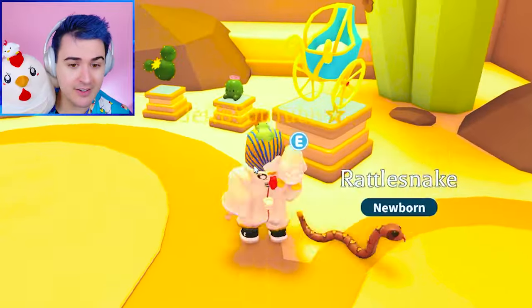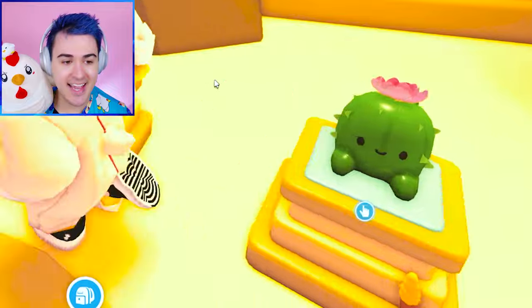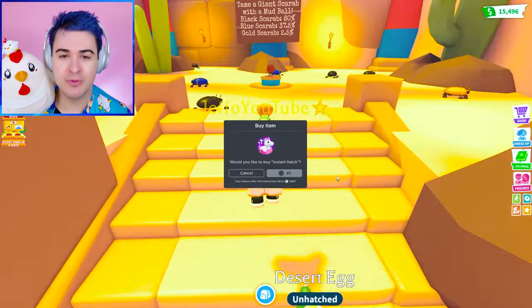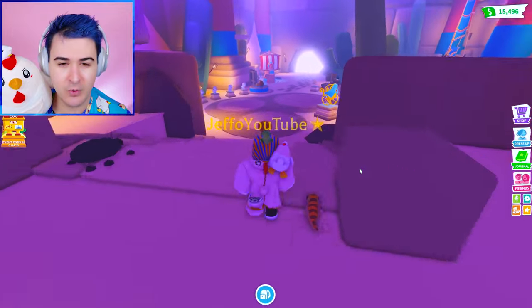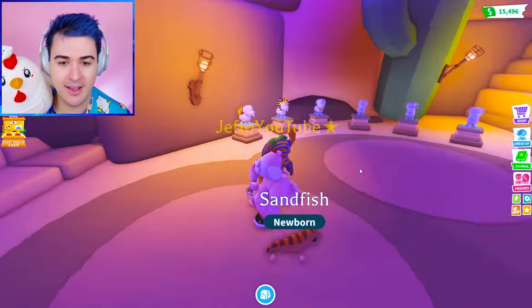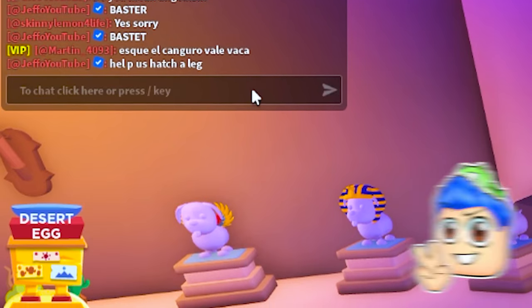What if we do it over here? Is that a cactus pet right there? That is the cactus plushie. Let's hatch one over by the scarabs. That did not work. What if we try — do it right next to Bastet, help us hatch a leg.